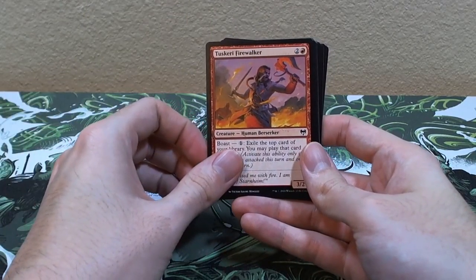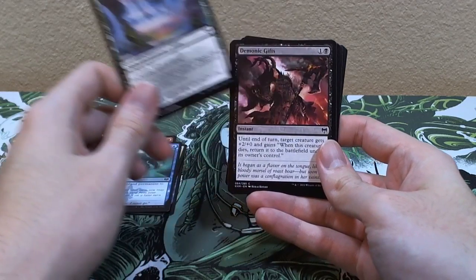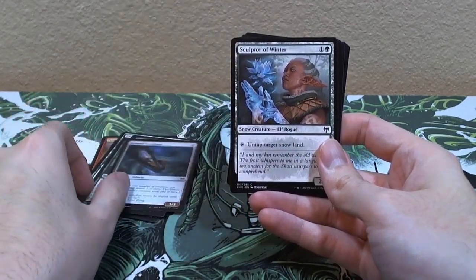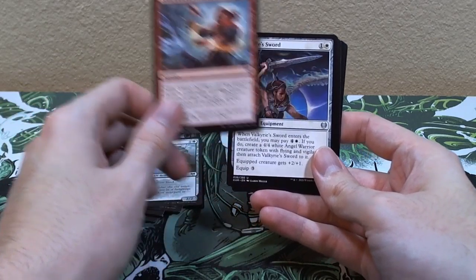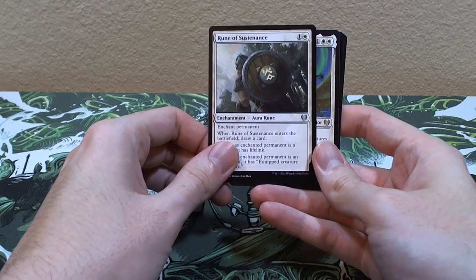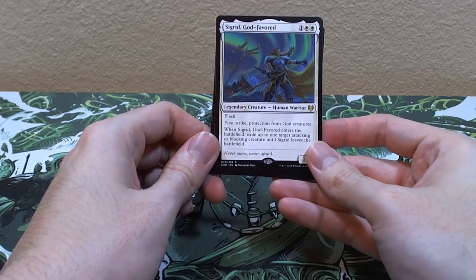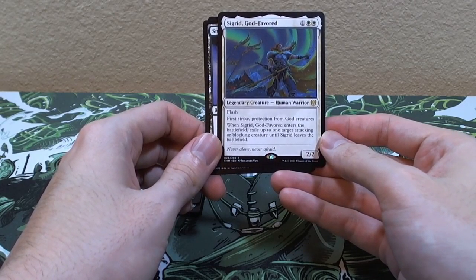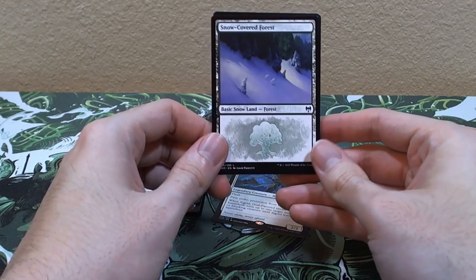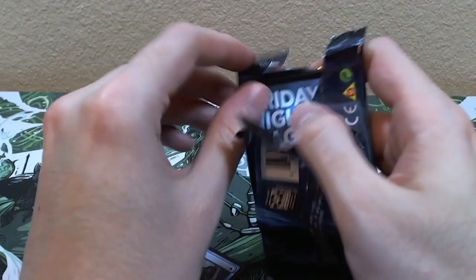Pack three: Brine Borrow Intruder, Tuskcalm Firewalker, Valor of the Worthy, Depart the Realm, Glittering Frost, Demonic Gifts, Snakeskin Veil, Funeral Longboat, Sculptor of Winter, Shackles of Treachery, Valkyrie Sword, Rune of Might, Rune of Sustenance. And — God's Flavored Warrior, legendary human warrior, flash, first strike, protection from god creatures. When it enters the battlefield, exile up to one target attacking or blocking creature. With a snow-covered forest and a Zombie.